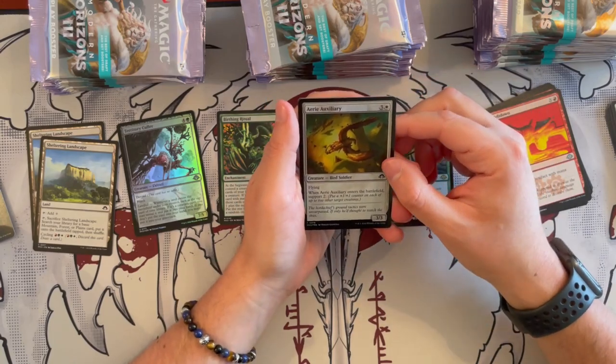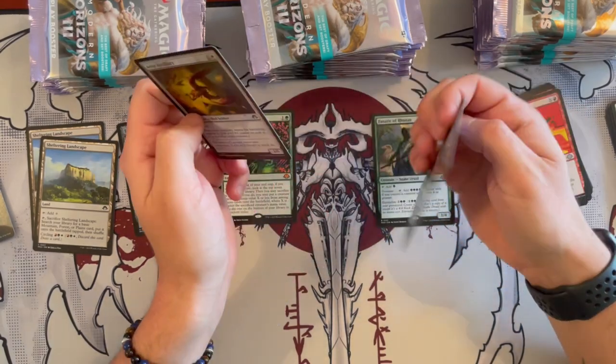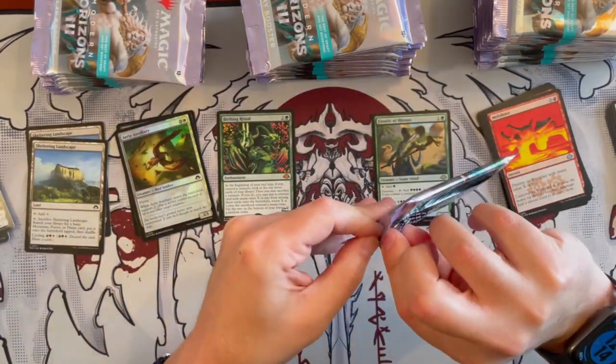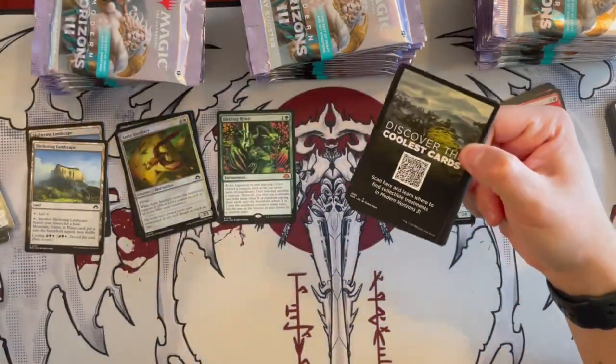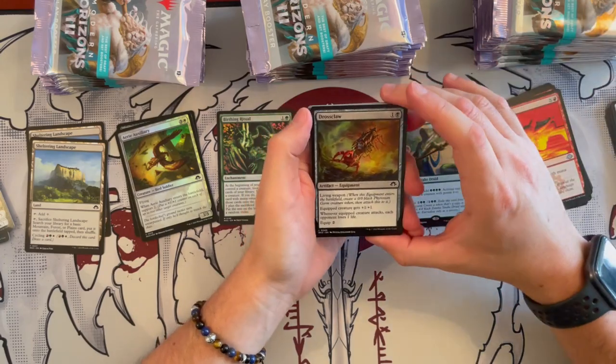Eerie Auxiliary is a 3/3 that costs 4. When it enters the battlefield, you support 2. And we see more of these cards — we're going to speed up. Let me know in the comments down below how you like this expansion and what are your thoughts.